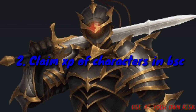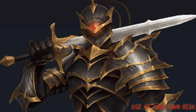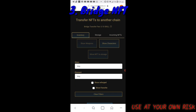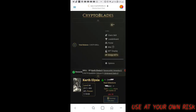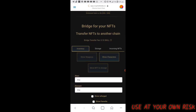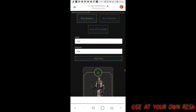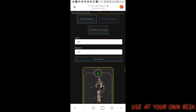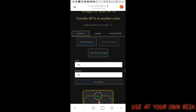Before you transfer, you need to claim XP of your characters in BSC network. Now let's transfer one of my characters. You have to click the top bar option and click Bridge NFTs. You can see there is inventory, storage, and incoming NFTs. From inventory, select which NFT you want to transfer — in my case I select character. After that, move to NFT storage.